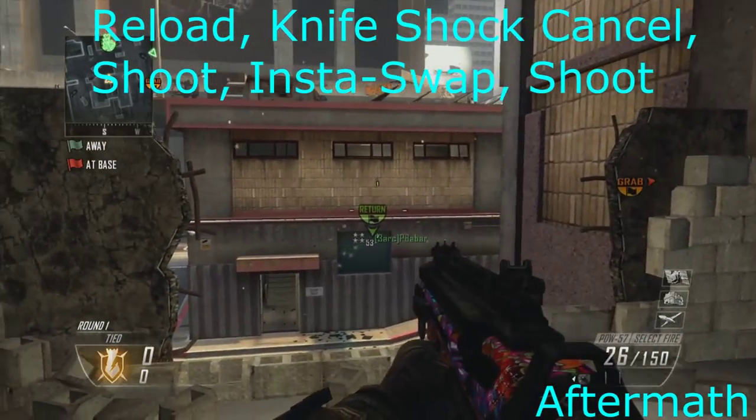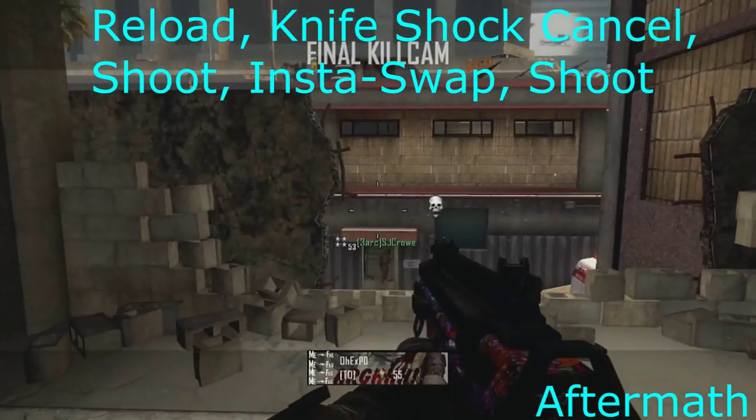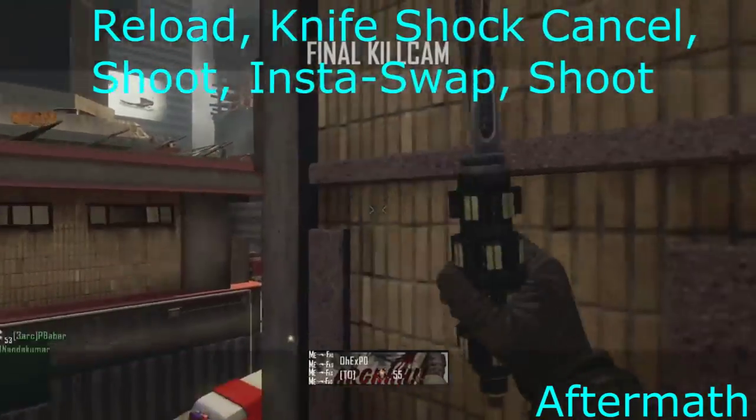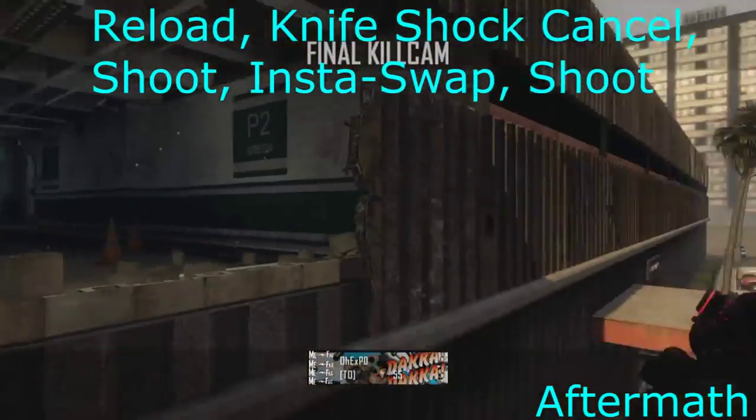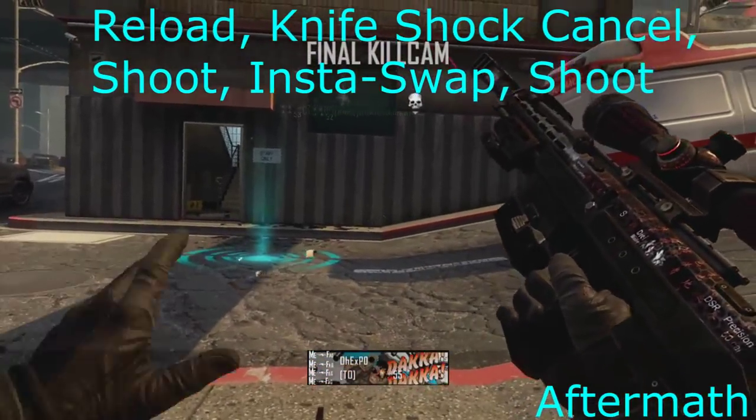So anyway, the map is Aftermath and basically all Alex goes for is a reload, knife, shock charge, and then shoot insta-swap. Also on some of these maps — because of the shitter maps — you'll see some better locations if you do want a trickshot. So if you're in a 6-man or 3-4 or something, someone goes in the building, you can wallbang it — I actually forgot to put the health down, so you can wallbang it.